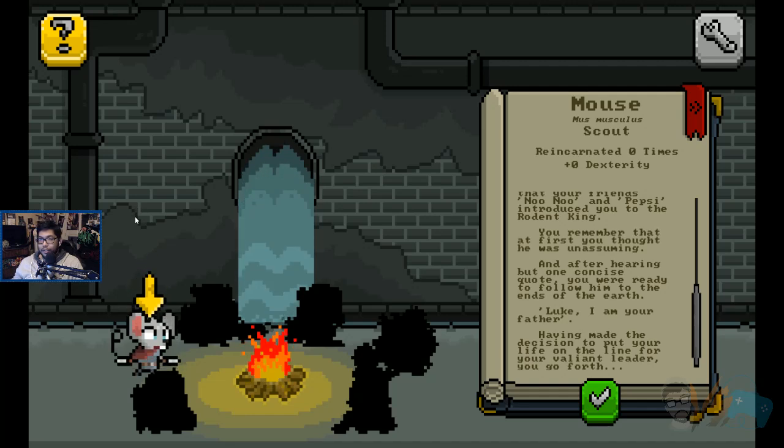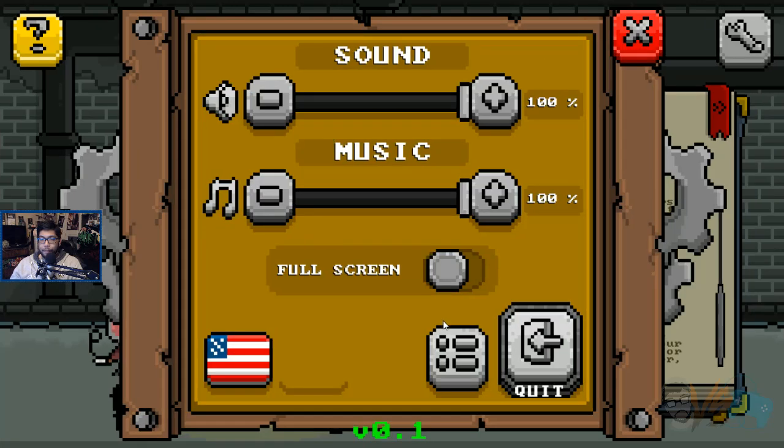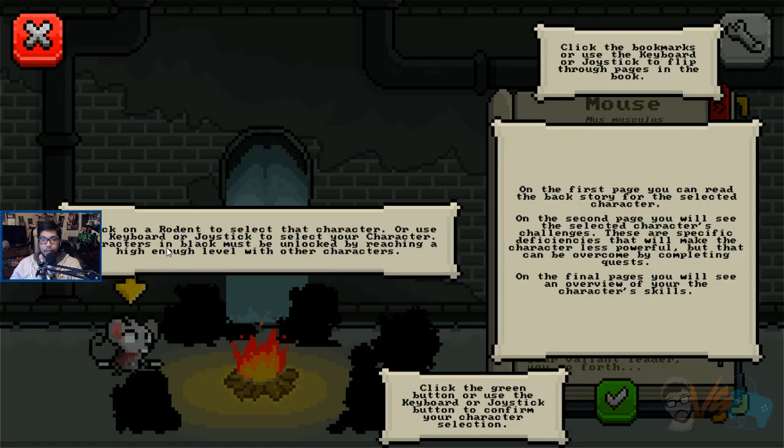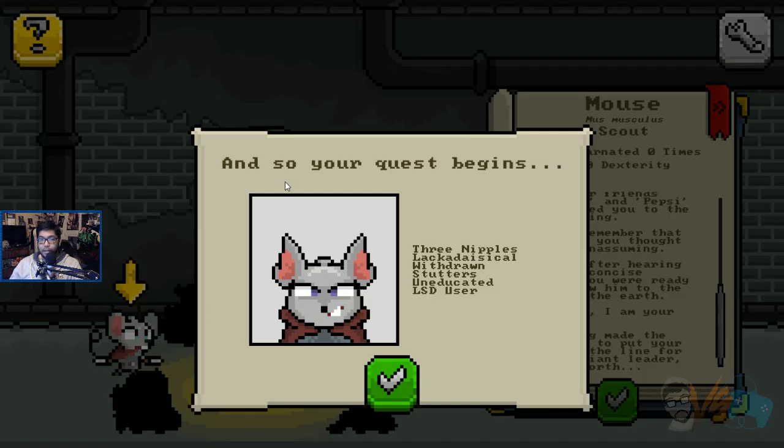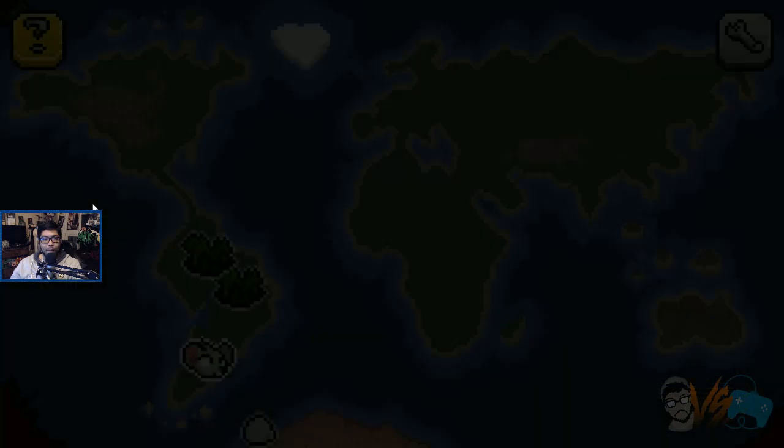Oh, we get to choose. Mouse Scout, reincarnated zero times. What is this, a roguelike? I guess I just have the one. Click on the road to select a character. First page you can read the backstory. Click the green button to start. And so your quest begins.